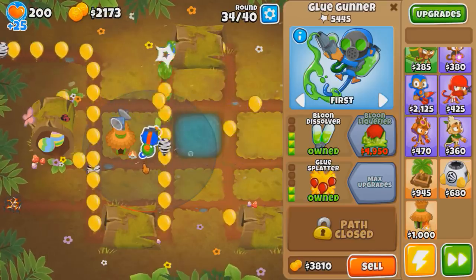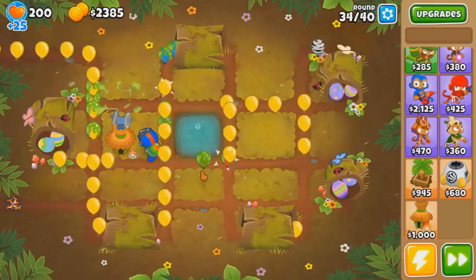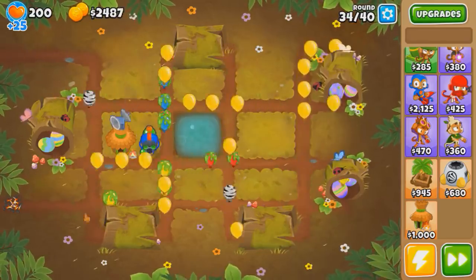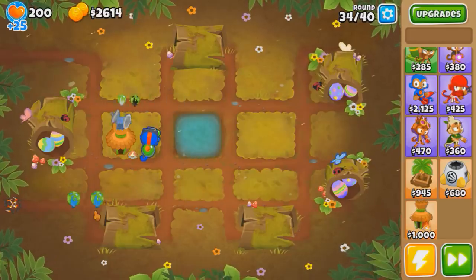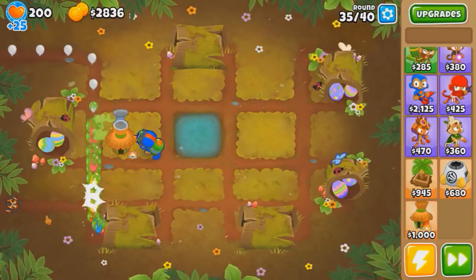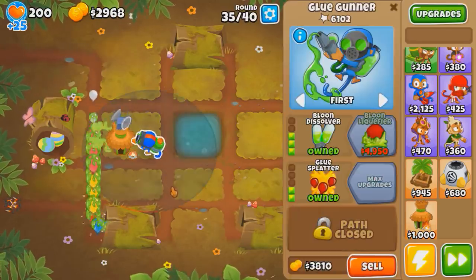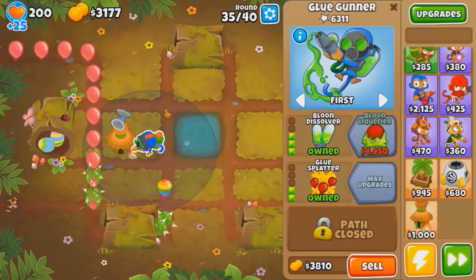If I recall, round 34 was an issue last time - I leaked a lot of bloons. Is there any difference this time? Some yellows are getting through, kind of. We're actually stopping most of them. We only let one yellow get to the spike pile, that's pretty good. Did this 3-2-0 get a low-key buff? I don't know why I did it differently this time, but this is going surprisingly really well.